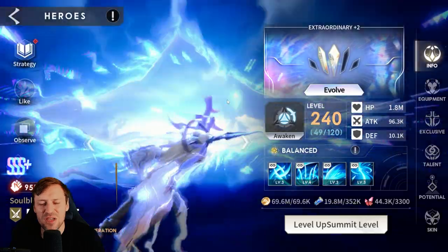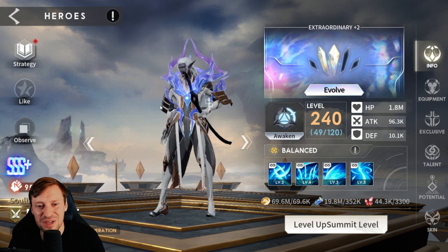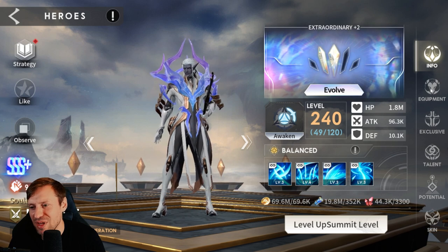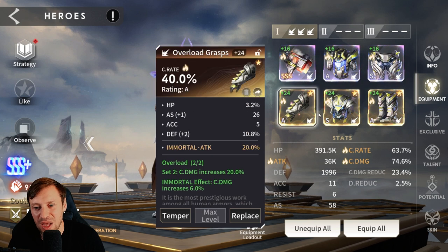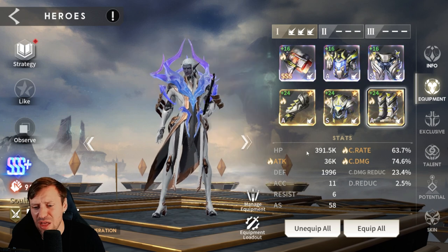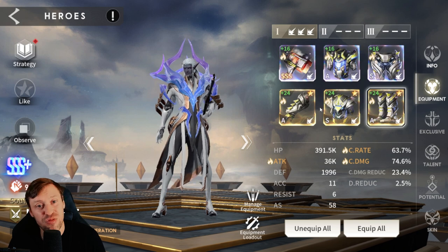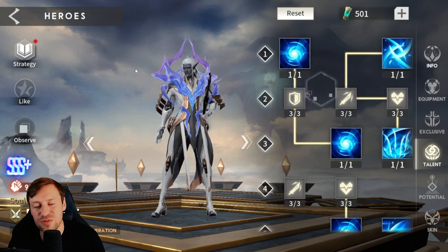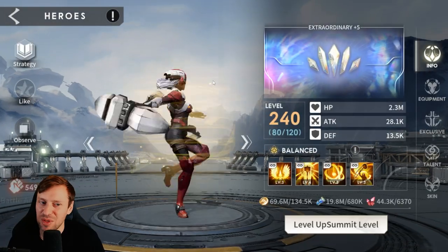Then we've got Rick — I want to love this guy but he just looks so old, like he should be in a retirement home. He's very very good though. We've gone triple Overload because I ran out of Marauder's Looter — same crit rate, crit damage, and attack percentage. He's at 36k attack, 63% crit rate, 74% crit damage — pretty solid. Exclusive almost done and talents are fully maxed out.